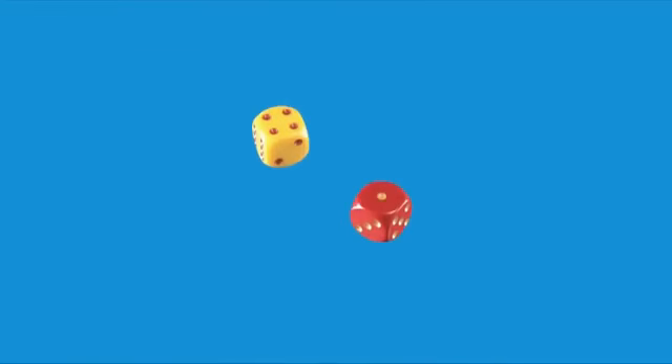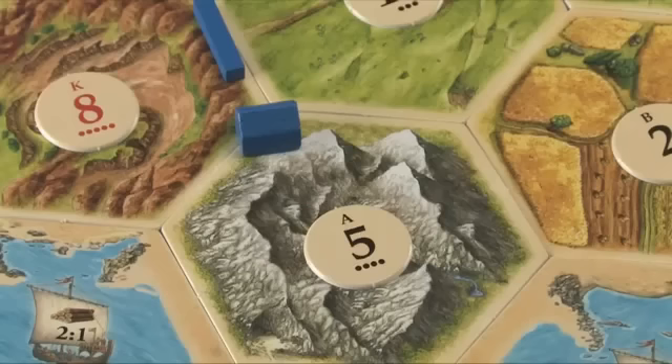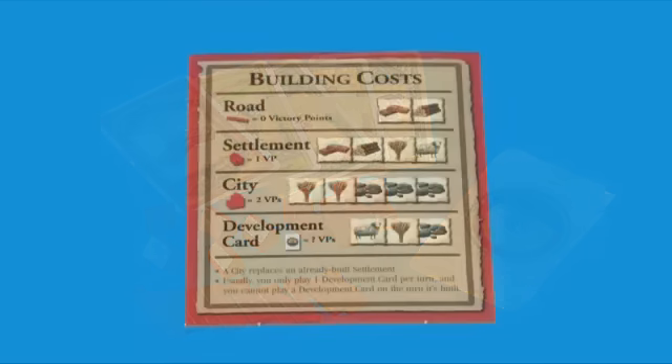Rolling the dice is the first thing you will do each turn. If, for example, a five was rolled, the red player would receive brick, and the blue player would receive ore. After resources are handed out, you may then trade resources and buy roads, buildings, or development cards. All of these are shown on your player summary card.